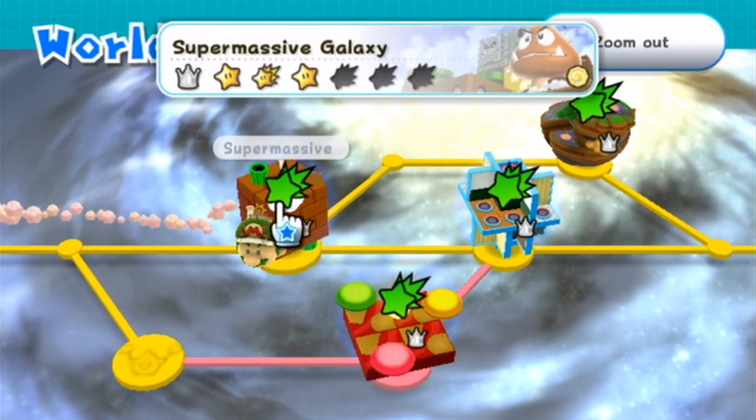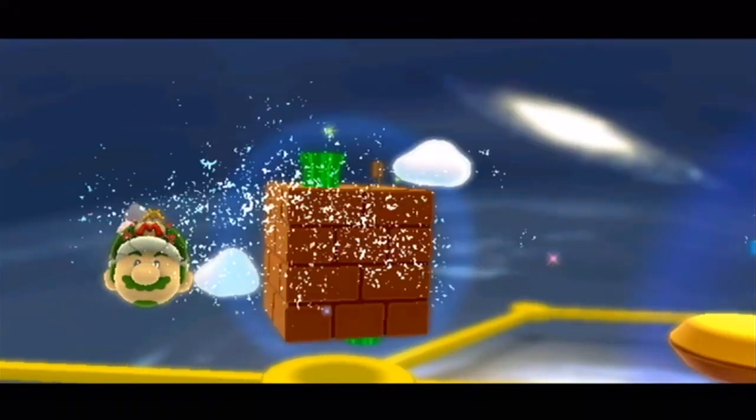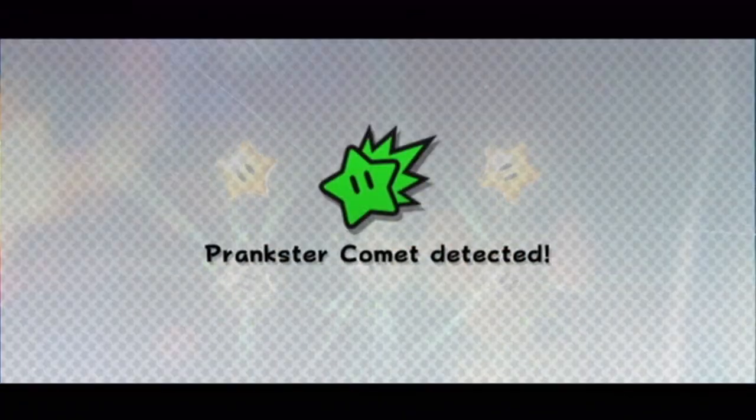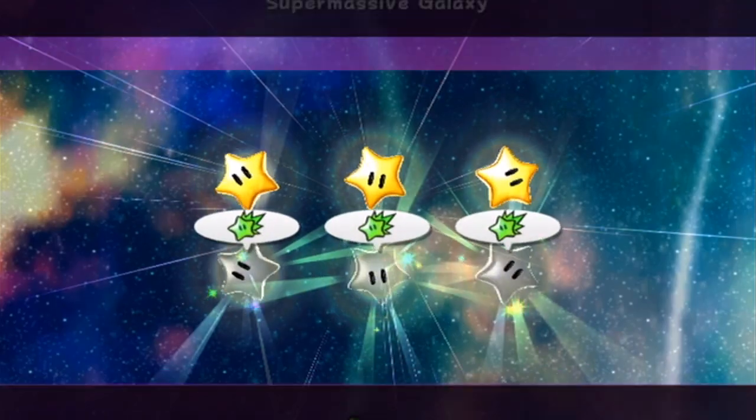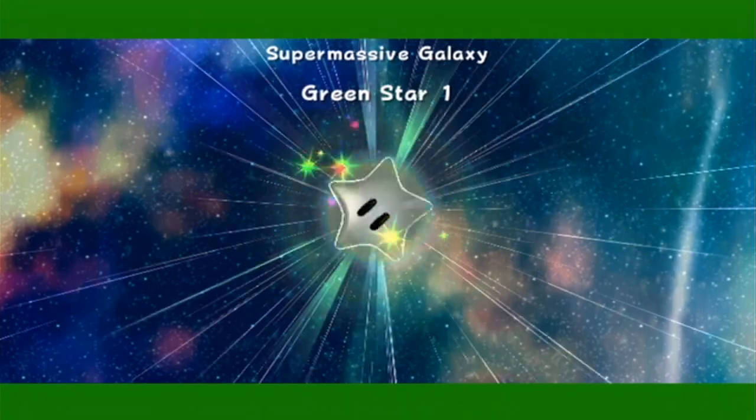Now that worlds 1 through 3 are kind of completed, the first level of World 4 is Super Massive Galaxy, the level with extremely tiny enemies. It's kind of an oxymoron because it says that it makes them really small. I don't even get why it does that, but we're going to just get right to it and get star number 1.